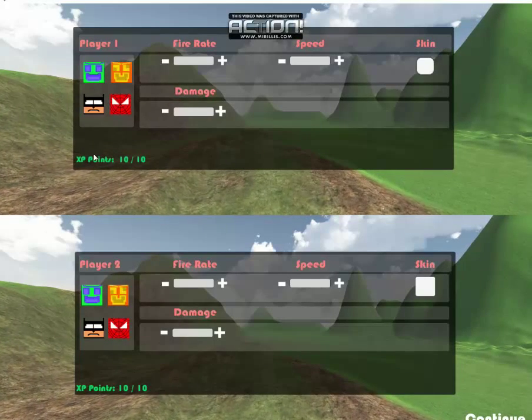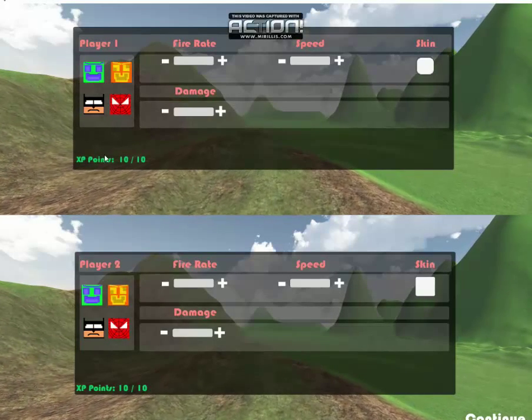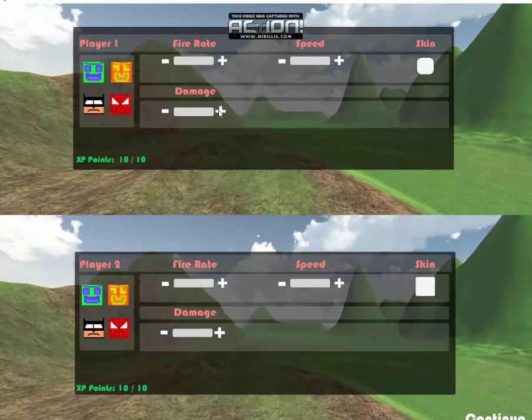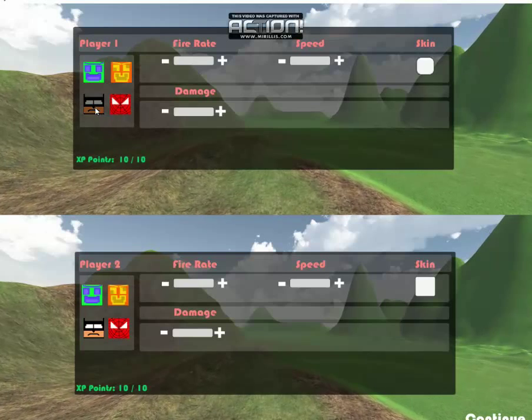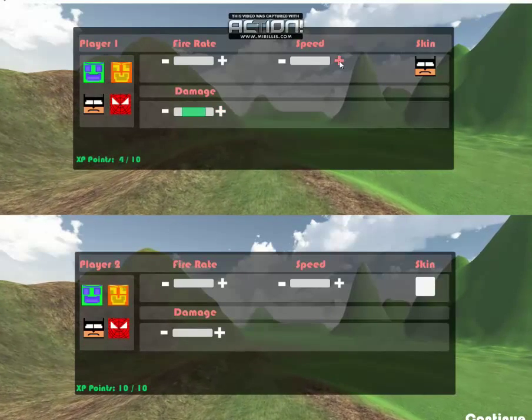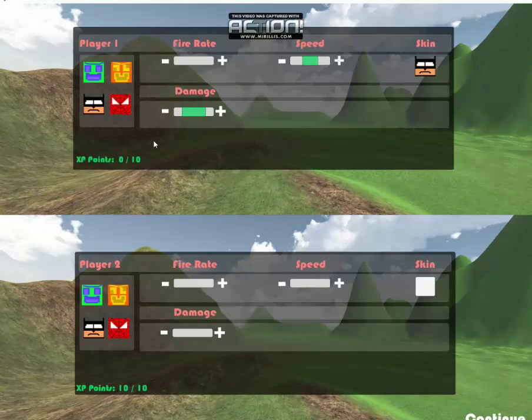The player gets 10 XP points to begin with and they are free to spend however they desire. Let's give Player 1 a Batman skin, a little bit of damage, and a little bit of speed.